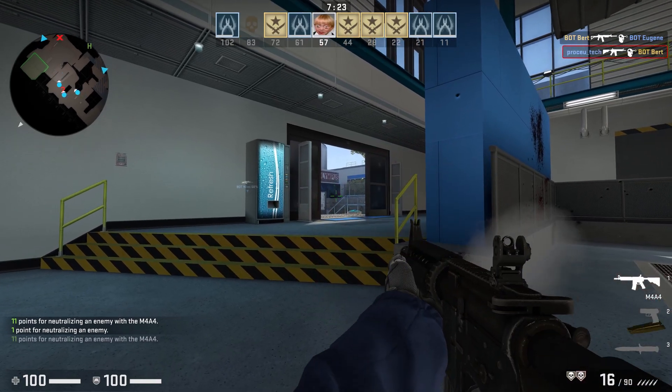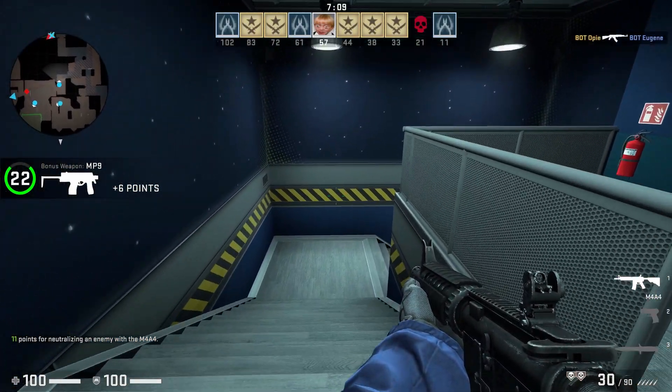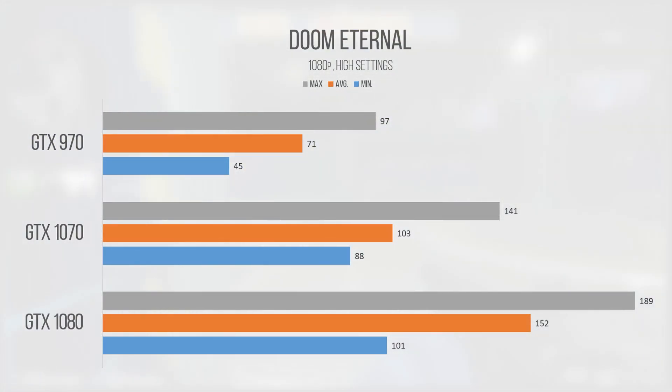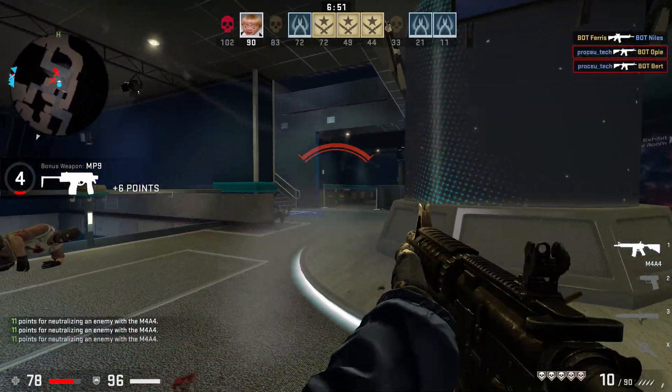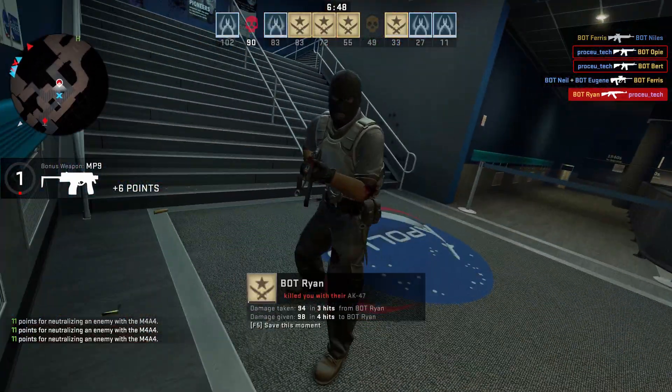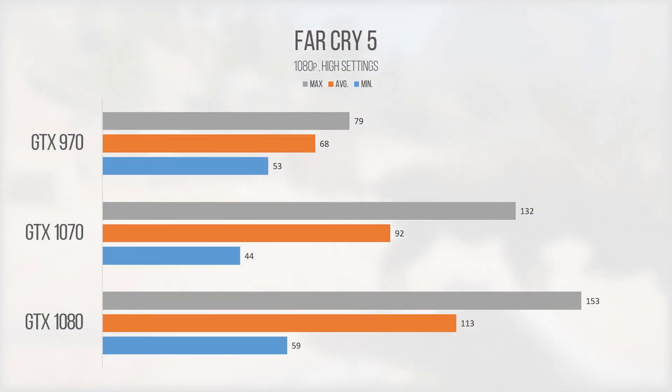CS:GO was beyond playable, pulling an average of 195 FPS with the minimum never dipping below 60 FPS, making the 970 an easy recommendation for esports titles. Doom Eternal brought the average down to 71 FPS with a 45 FPS minimum — though keep in mind that high settings in Doom Eternal are equivalent to medium in most other games. Either way, it was beyond playable. Far Cry 5 continued the strong performance streak, with averages and minimums that easily outclass any last-gen console experience in raw frame rates.